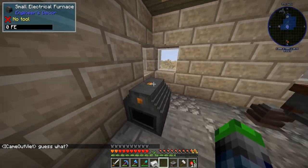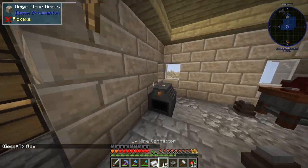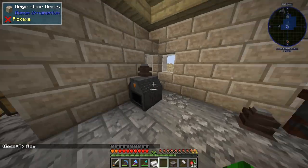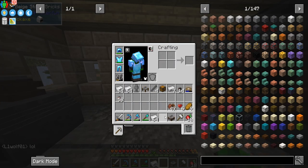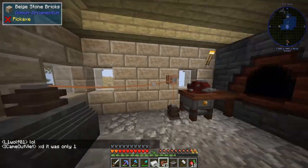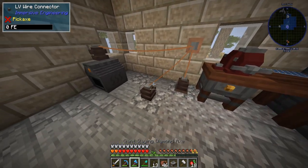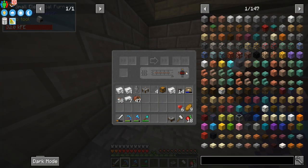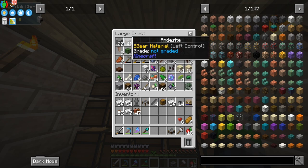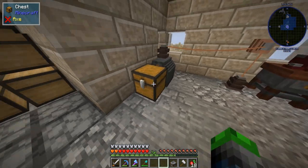We need the input to be here and the output to be there. We grab one of those wire connectors, throw it right here, and I'm going to connect this up to a relay so we can connect multiple machines. Let's throw these guys in here — as you can see, this smelts stone very quickly, which is amazing.